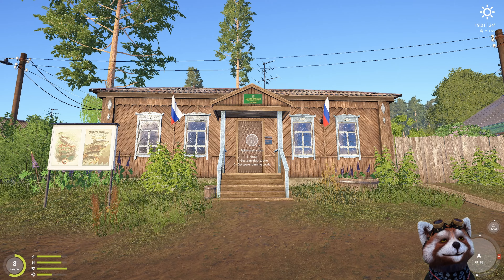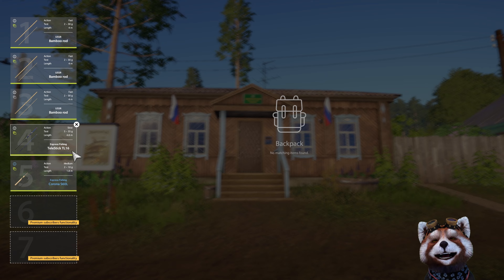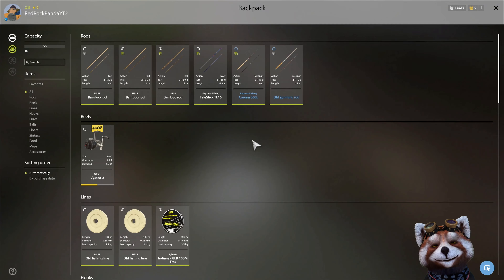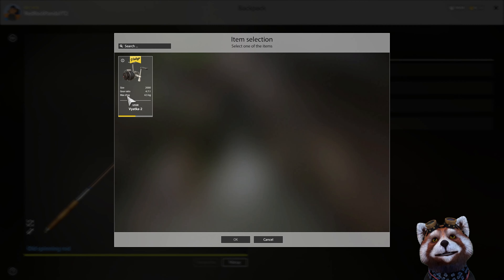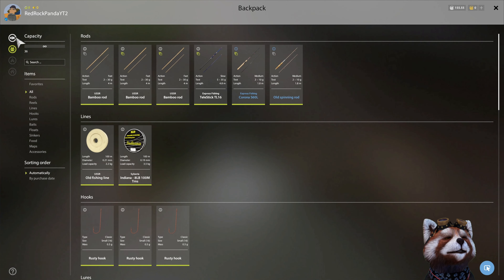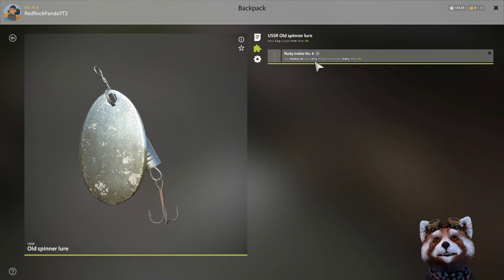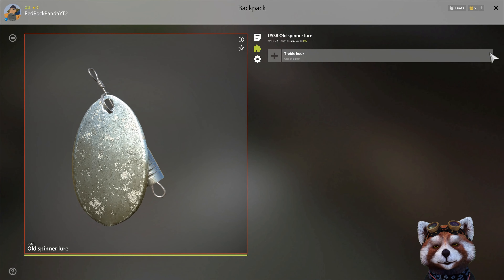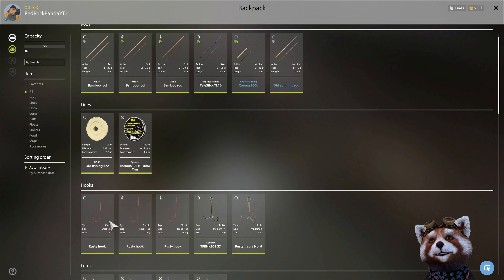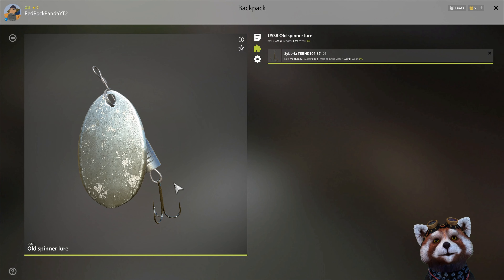We're returning to the administration building to pick up free spinning tackle. In our shortcuts list we already have the free bamboo rods from Mosquito Lake, plus the telly stick and spin rod from when we first started. Press G to get the spare spinning tackle. In inventory, load the old spinning rod with the free spin reel and free fishing line. We've also scored a free lure, but like all free gear it comes with a rusty hook — select the lure, click the black X to remove the rusty hook, then swap it for a better quality hook from another lure.